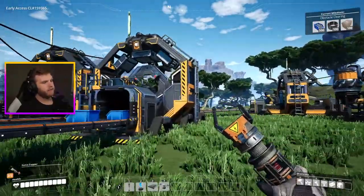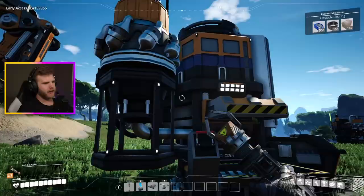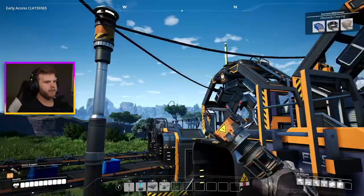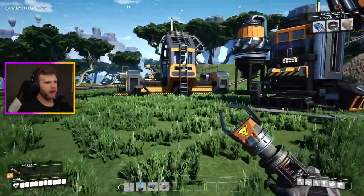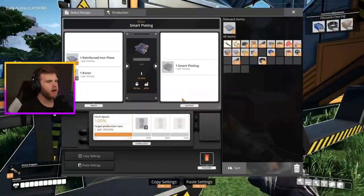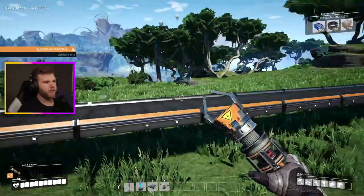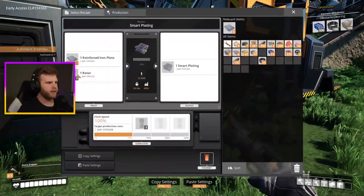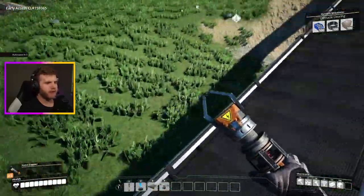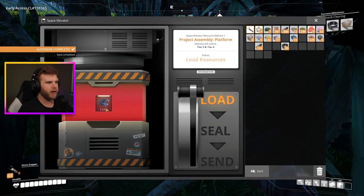A lot of you guys brought up really good points - the generators are fine, the things causing problems are the poles. I would just need to make more poles in order to produce more energy for a lot of these things. We've got another rotor coming out, and a lot of reinforced iron plates ready to go.